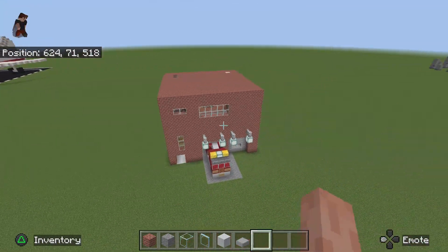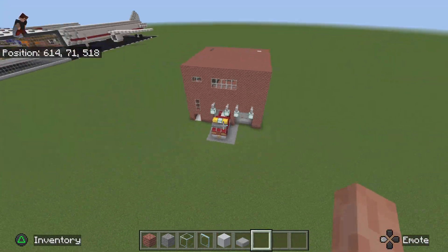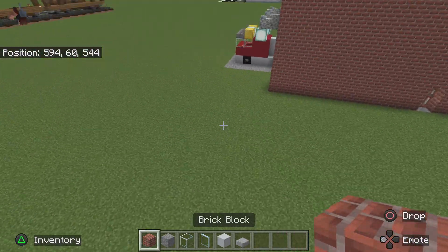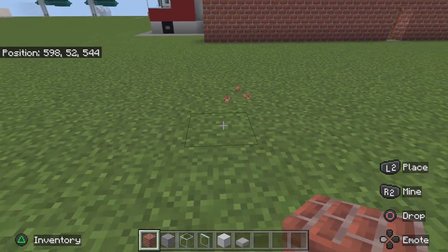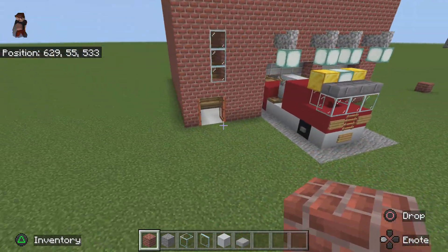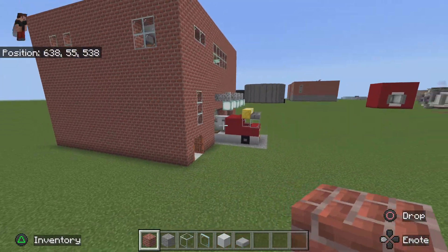Where do I build this — left or right side? Good thing about this build is it's quite tiny, so I can literally just build it right next to it and not have to worry about any interruptions. So we're going to start on our left side wall, so this one here.